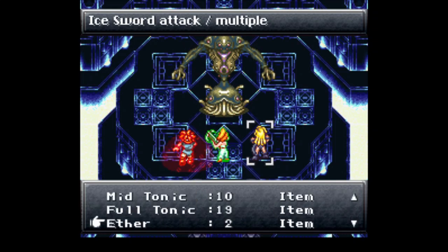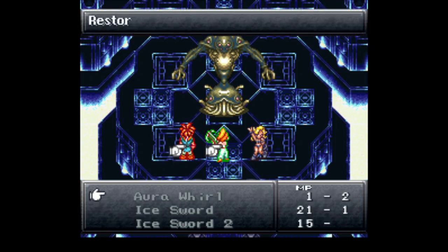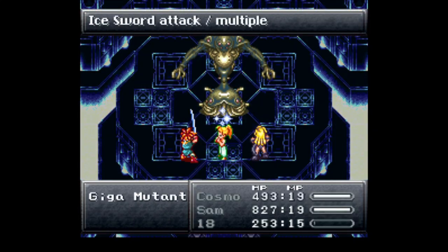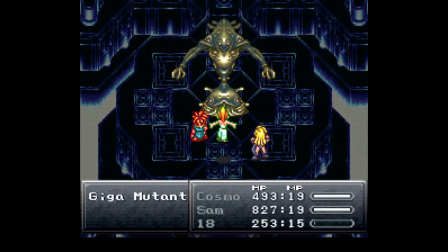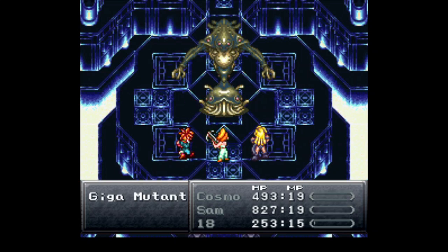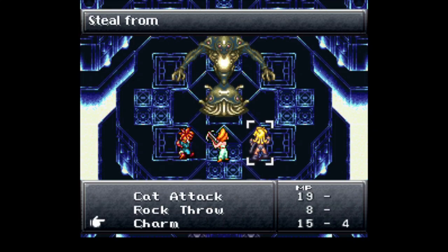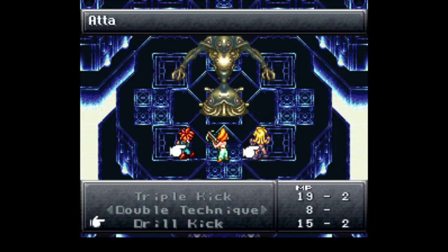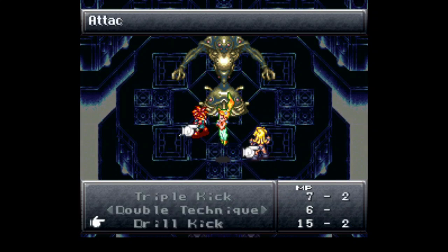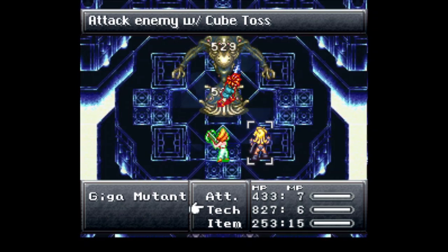I'm all out of MP, that's why I can't use another ice sword yet. There we go, now we can do it. Jeez, how much HP does this Giga Mutant have? Just keep spamming the ice swords. Maybe cube toss - I should probably give cube toss a try.